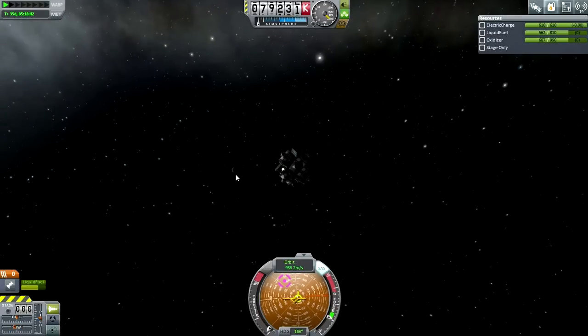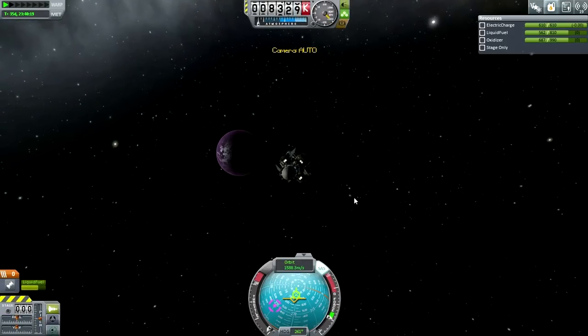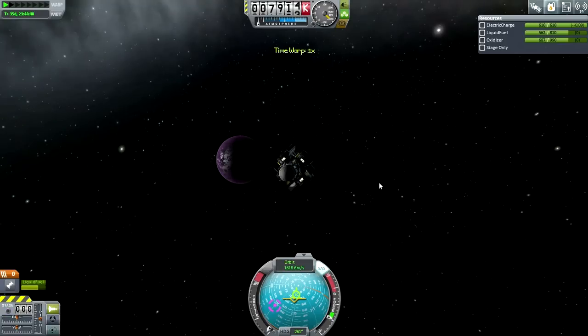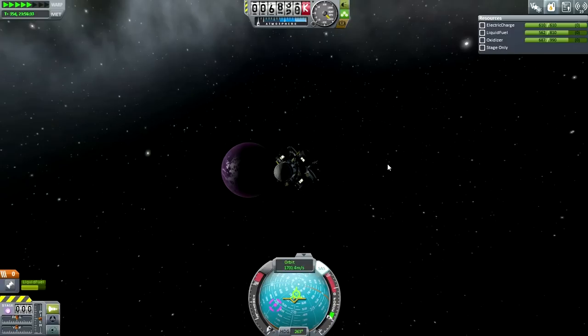There it is - I was trying to figure out where it was. Let's point away from it. Let's see our situation - it's a little bit high. That's about right. Here we go, and I'll retract the solar panels now. Time for Eve aerobraking - some of the most serious aerobraking you'll encounter in Kerbal Space Program, aside from Jool.